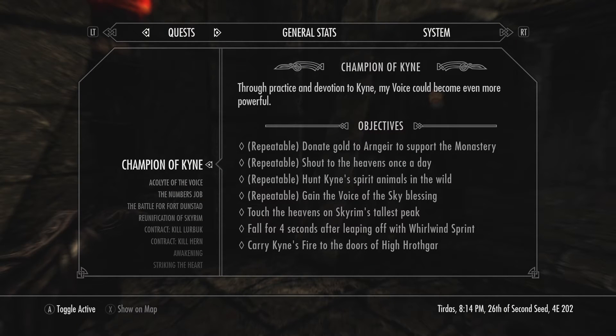You also get a mission called Champion of Kaan. The top four missions are repeatable: donate gold to Arngeir to support the monastery, shout to the heavens once a day, hunt Kaan spirit animals in the wild — which I assume expands on the Kaan spirit animal quest already in the game — gain the Voice of the Sky blessing, touch the heavens on Skyrim's tallest peak, fall for four seconds after leaping with Whirlwind Sprint, and carry Kaan's fire to the doors of High Hrothgar.